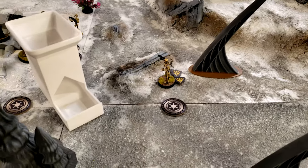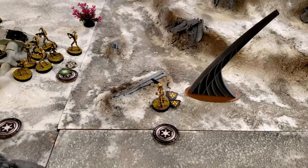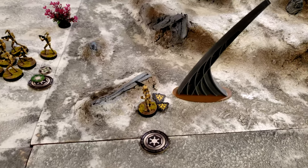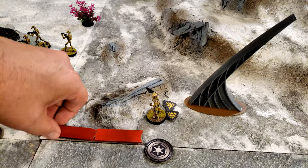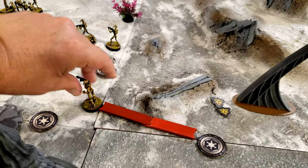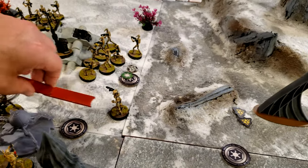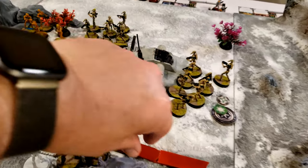Kalani is going to rally — unsuccessfully. But he's a droid and immune to suppression and panic, so he ignores that. He moves forward twice to get cover. He's good.